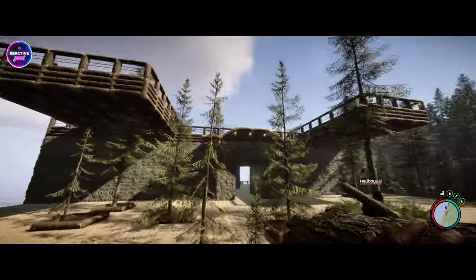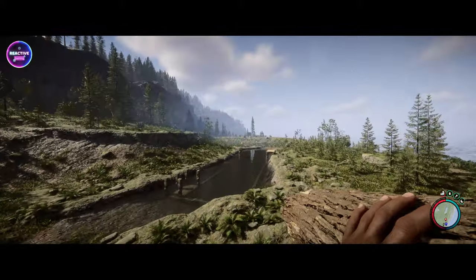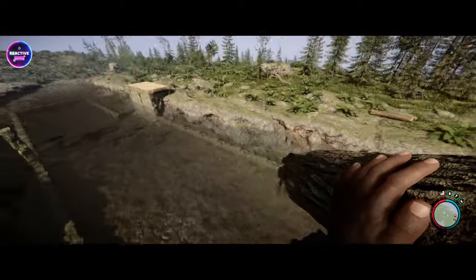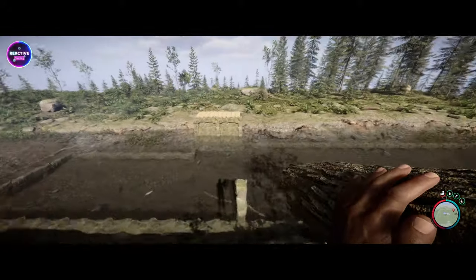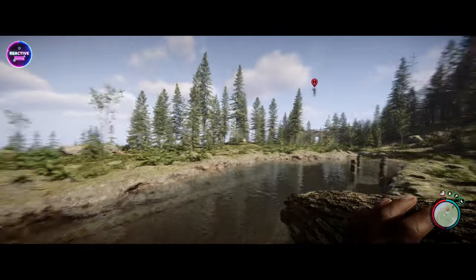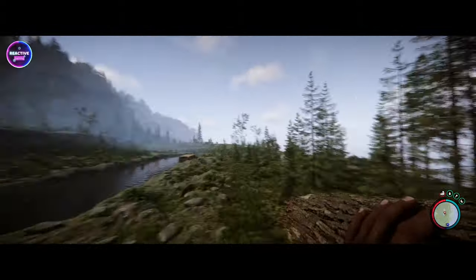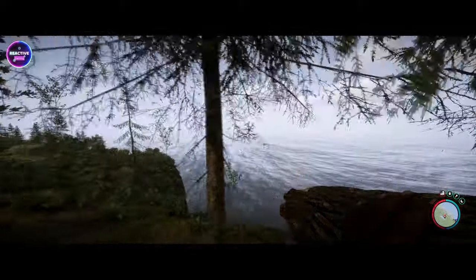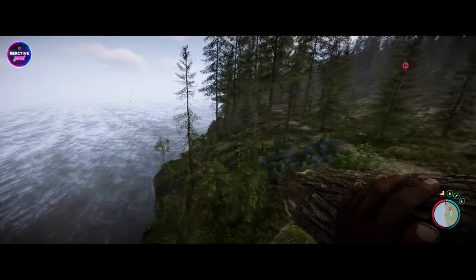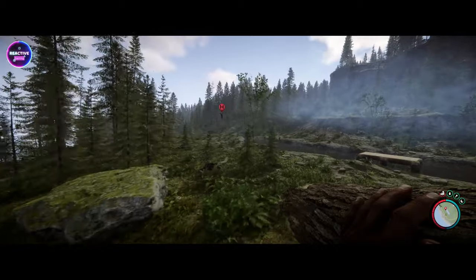We're going to continue this build all the way out to our pool area. We've sort of worked out how we're going to do it — still not 100% sure, but this is the layout we're hoping for with the water. We'll deck it out with a ton of lights and build the decking all the way around — may even go as far as out to the edge. Go big or go home!